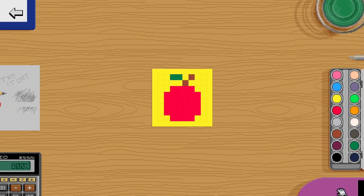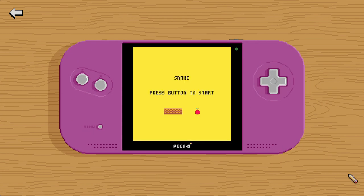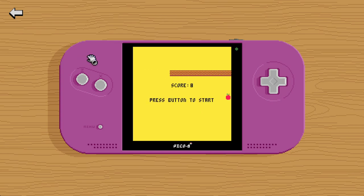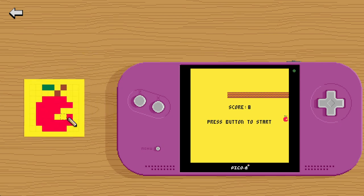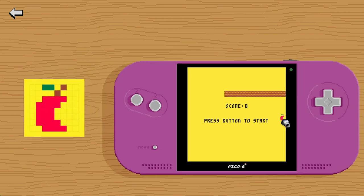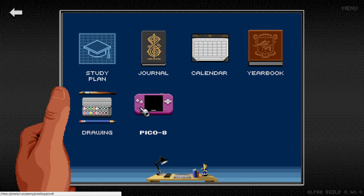Just like we learned in the previous episode, you use your drawing app to modify it in any way you want. There's also a Pico-8 right on the table — it's already preloaded with a cartridge. You open it up, start it, and immediately see how your new sprite looks in the game. It's even crazier: you can work side by side, and if you edit the sprite it automatically gets updated in the game.